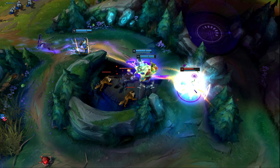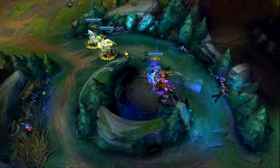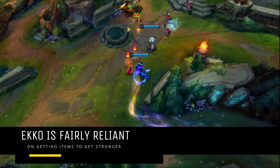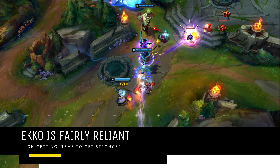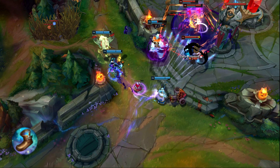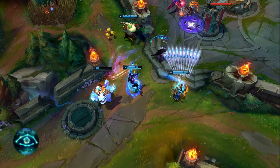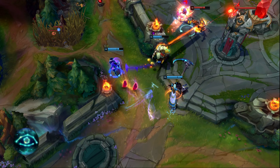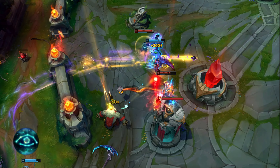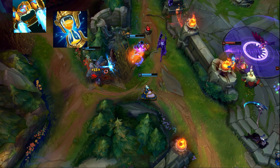For your secondary tree, going Inspiration is the most consistent page for Ekko, but there are some players that also prefer Sorcery. Many players choose Inspiration because Ekko is fairly reliant on his runes to deal damage. Magical Footwear allows him to directly save money to purchase items like Lich Bane and Rocket Belt, and Cosmic Insight both increases clear speed by providing a lower cooldown on Smite and also reduces the cooldowns of these items once he gets them. Ekko's core item build includes both Rocket Belt and Zhonya's, so reducing their cooldowns is a great help.